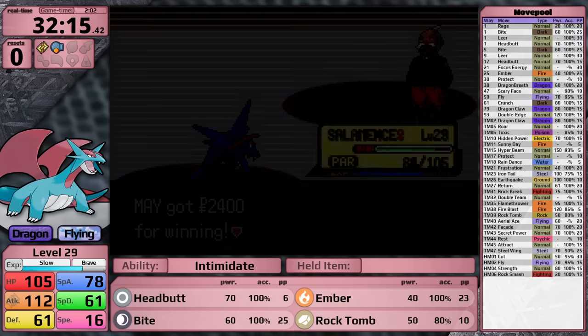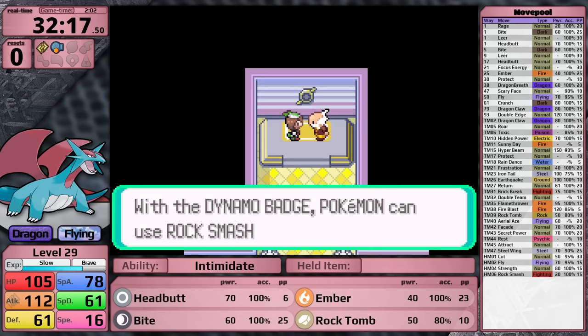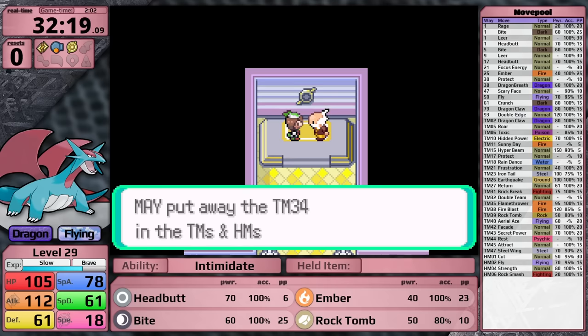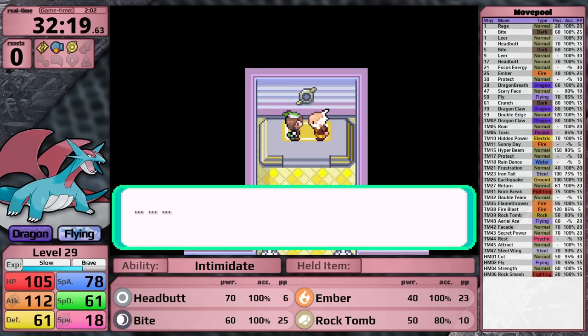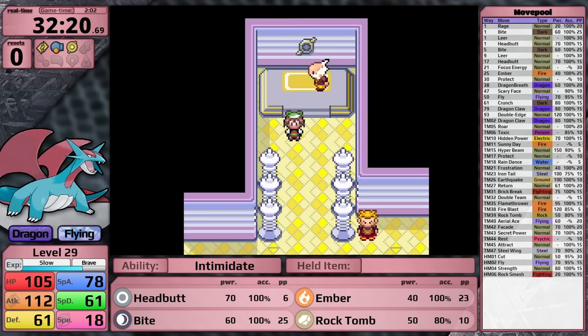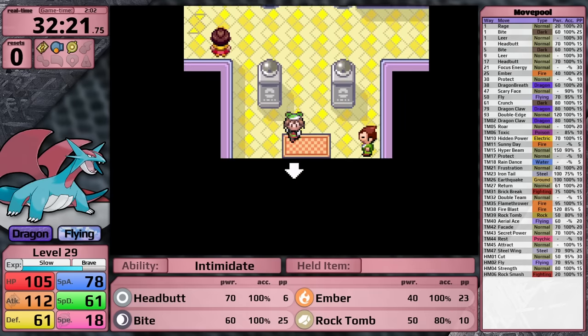It still has no resets. The victory over Watson provides a 10% boost to Speed, which is basically making up for my nature's deficit. I also thought Salamence would learn Shockwave - after all in Generation 1, Dragonite learns like every elemental TM - but it doesn't. It gets no Electric-type moves, unless you're counting Hidden Power, which today I have set to Hidden Power Electric. I'll talk about why I did that a little bit later.